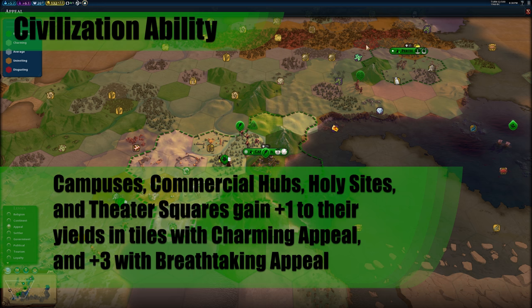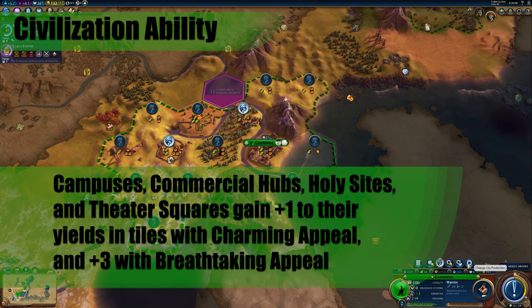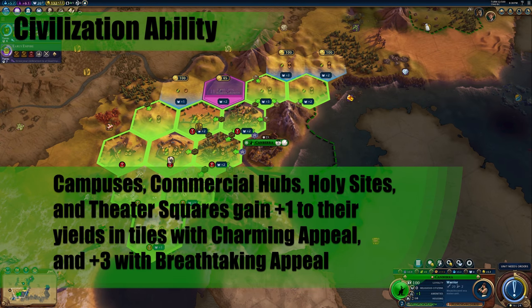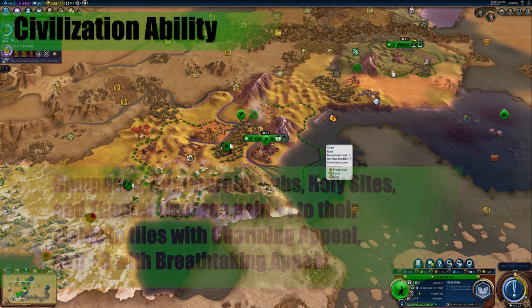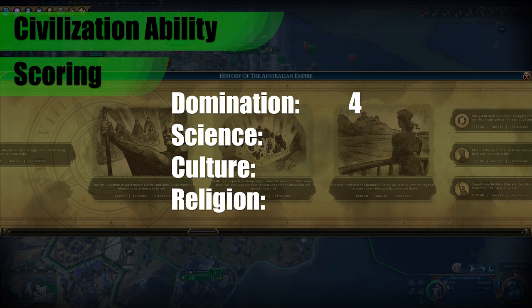The third part of this ability is that campuses, commercial hubs, holy sites, and theater squares gain plus 1 to their yields on tiles with charming appeal and plus 3 with breathtaking appeal. This is an okay bonus on charming tiles and a great bonus on breathtaking, though it could conflict with seaside resorts if you're going for a culture victory. The overall score for domination I would give a 4 — the commercial hubs bonus is going to help you field a large army if you are pushing for a domination victory.